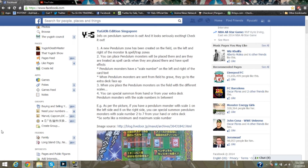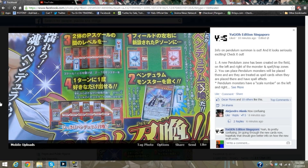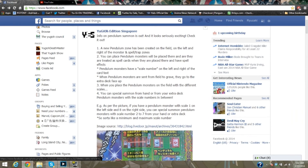As per the picture, if you place Pendulum Monsters with a scale 1 on the left side and 8 on the right side — per example, the blue is left, the ruby red is on the right — so you have a level on each one of those sides, and the number will be underneath as shown in the picture. You can see the 1 and the 8. You can Special Summon Pendulum Monsters with scales 2 to 7 from your hand or extra deck.